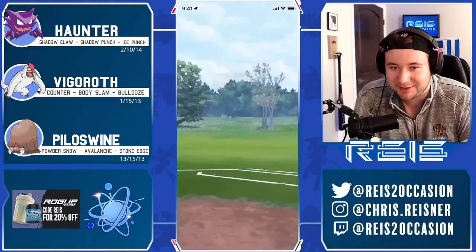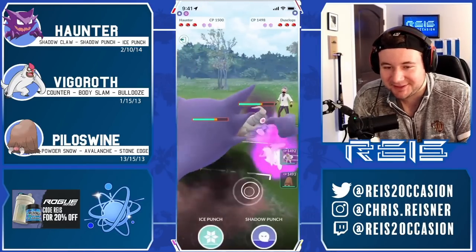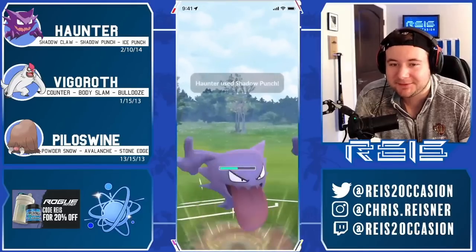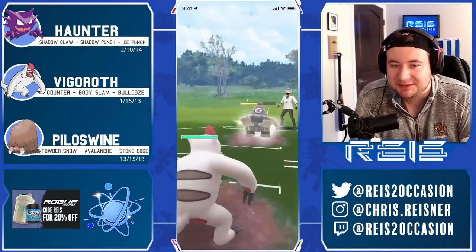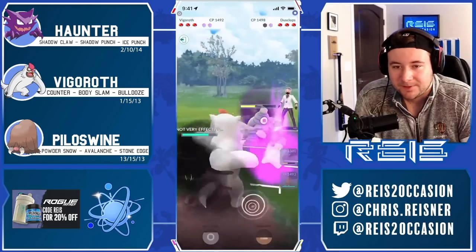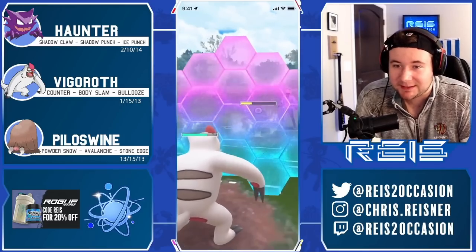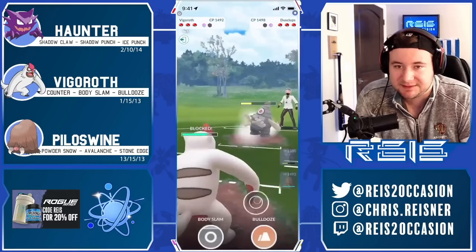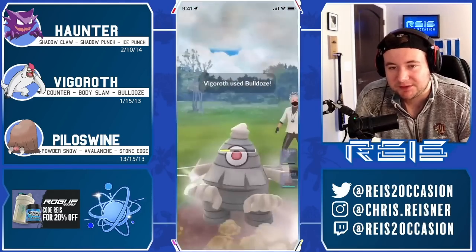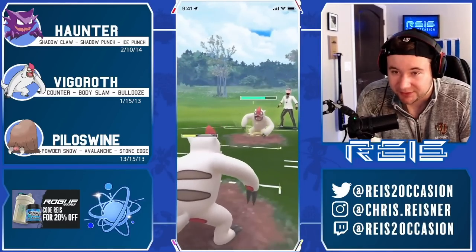Going up against Shady Equation, friend of the channel — we just featured his battles last video and now we're playing against each other! Haunter grabs a shield from Dusclops. I make a catch here hoping it's a Shadow Punch, but it's a purified Dusclops so the typical moveset is going to be Ice Punch and Return. He's staying in here for a while against the Vigoroth, so this might be his best Vigoroth answer. I'm going to respect a potential Return — and he does go for the Return. That's a good shield. Going for a Bulldoze now, guaranteed either a shield or to knock out the Dusclops. It actually barely hangs on with a few HP.